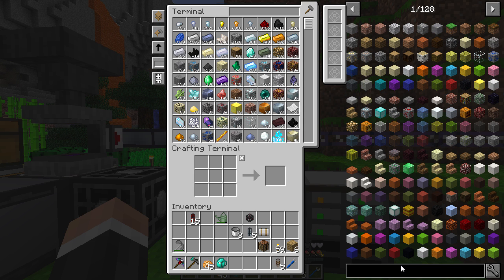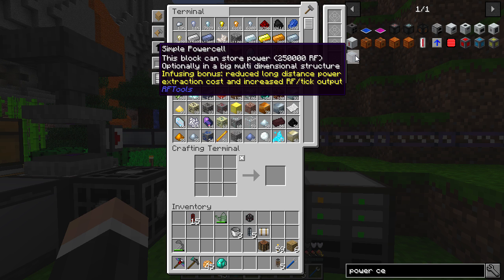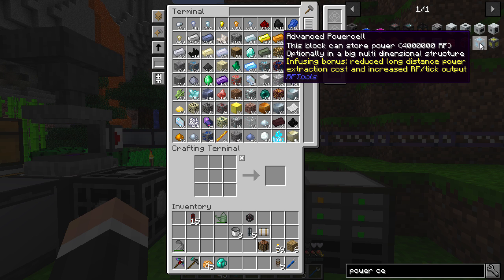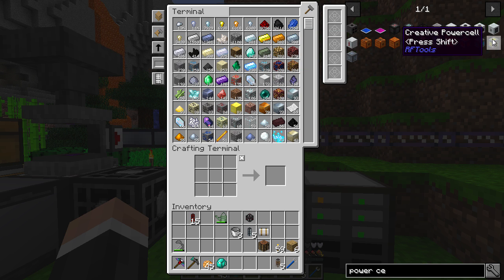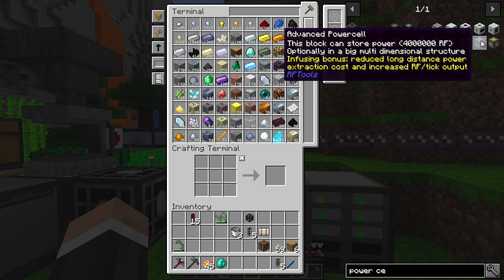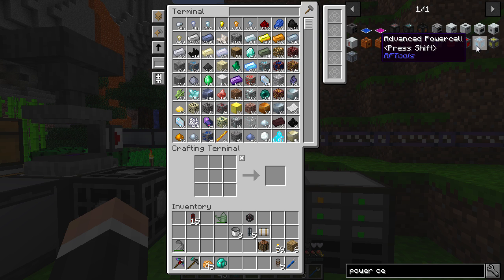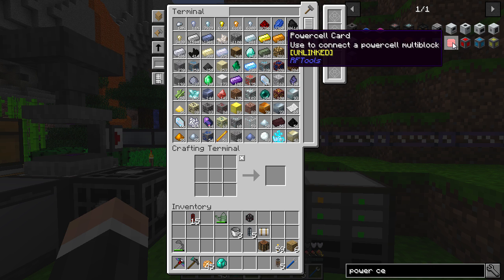It's a shame we don't have Ender IO, which has great capacitors for energy storage, but we do have RF Tools power cells. These power cells can store 250,000, then one million, and then four million RF — that's the biggest non-creative one. The tooltip says this block can store power optionally in a big multi-dimensional structure, which is exactly what we want to do.